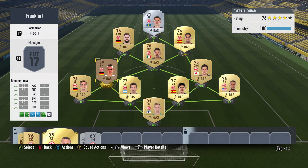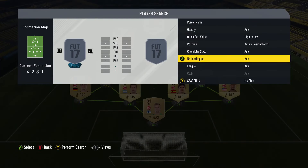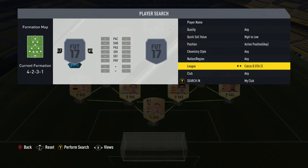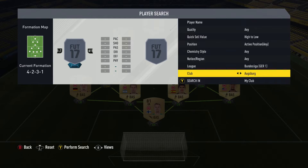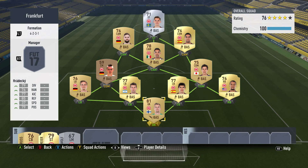That gives us the first five teams complete. There are exactly 18 teams in the Bundesliga, which means we're a little over a quarter of the way through, and we've spent 44,150 coins across those five teams.